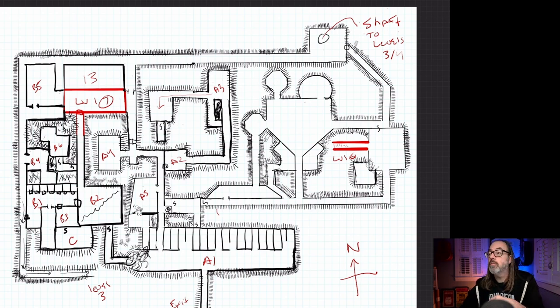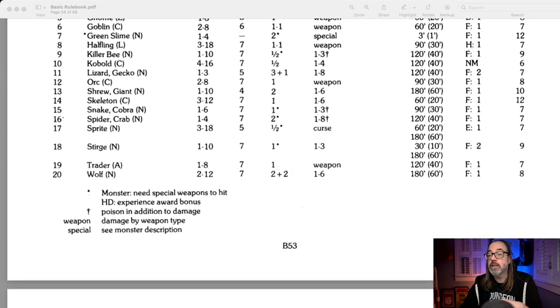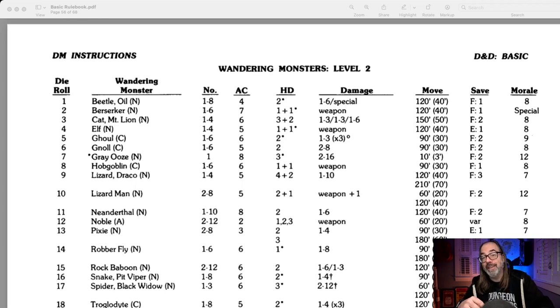I'm going to roll for the first room when they come off the stairs. I rolled a D6 — there is a monster in the room. Going down to the level two wandering monster table, I rolled a six. That's a gnoll. It would be an odd thing for a gnoll to be in this area, unless there's another way into the space — maybe like the way the Neanderthals came in. So it's not impossible that a gnoll might actually be here.